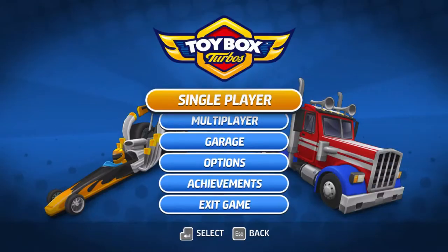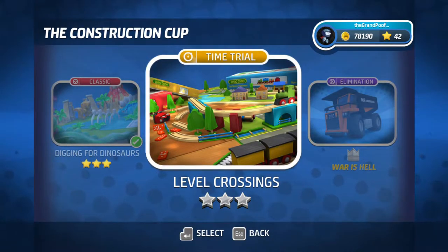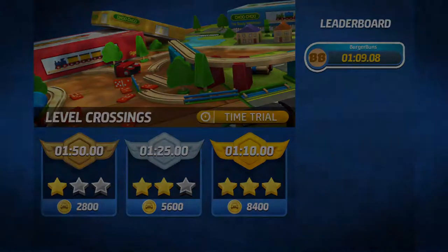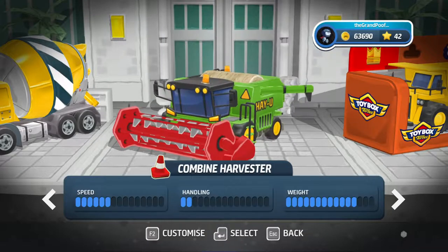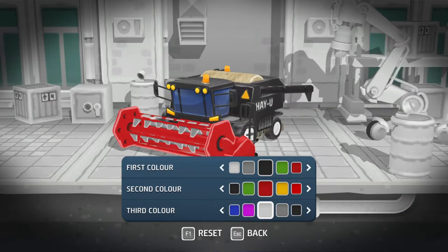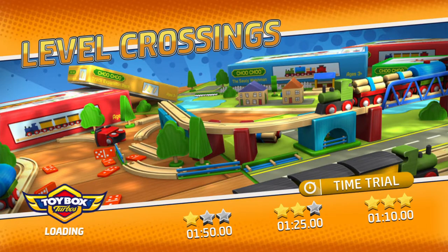Hello everyone, welcome back to Toybox Turbos! We are diving back into the Construction Cup again and we're gonna play another time trial - level crossings - and we have to do that within one minute, nine seconds and eight milliseconds. But also with a different car: a combine harvester, which is very funny. Let's customize it quickly because I want it to be black, and that should be red - no, white. Beautiful!